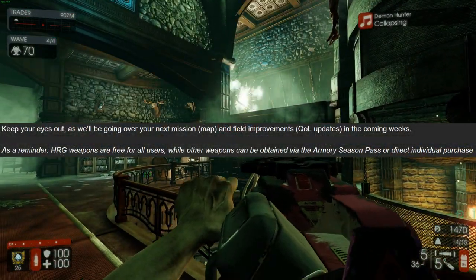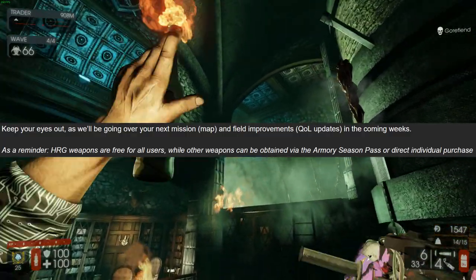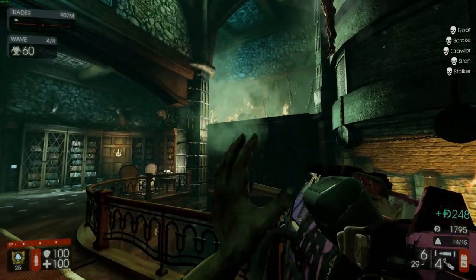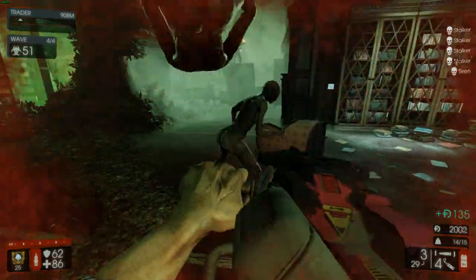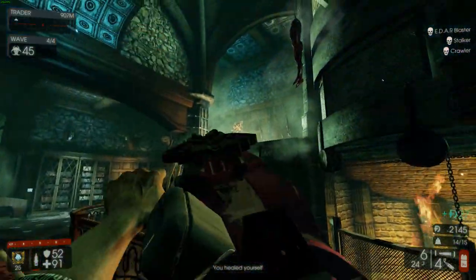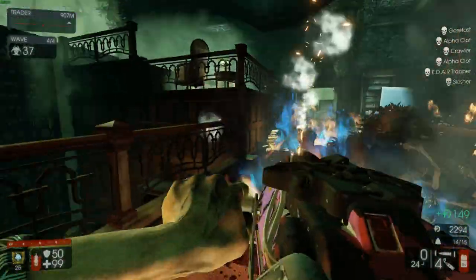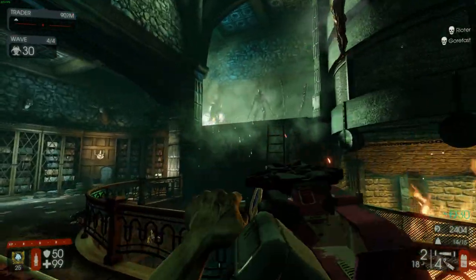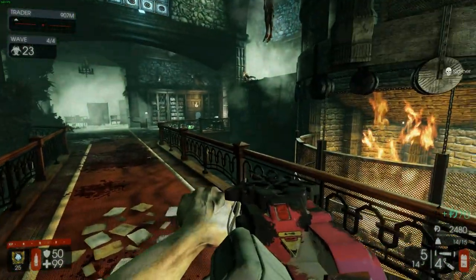Keep your eyes out as we'll be going over your next mission, the map, and quality of life improvements in the coming weeks. HRG weapons are gonna be free, and the Corruptor Carbine and Piranha Pistol are gonna be paid DLC. I don't even know how many people still want to play Killing Floor — updates like these are just driving this game into the ground. The weapons do seem cool for like a week, and then you're just bored of the entire update. Do let me know in the comments what you think of the Tommy Boom, the Disruptor, the Piranha Pistol, and the Corruptor Carbine. I wonder if you can parry with the Piranha Pistol — that would be insane. Hope you guys enjoyed, leave a like, subscribe, and see you guys next episode.